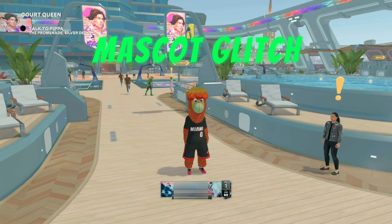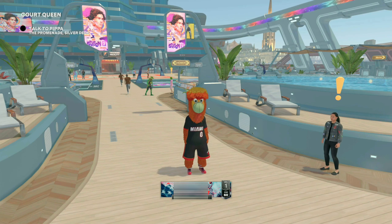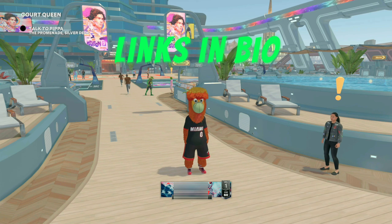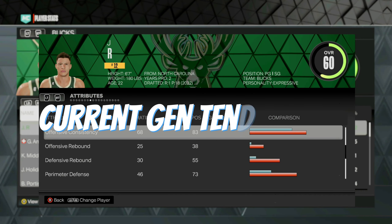We are now taking orders for the mascot glitch on current gen PlayStation only. If you want us to do this for you, join the Percolese Discord or hit me up on Twitter or Instagram — all those links will be in the description down below. Make sure you are CashApp or PayPal ready.